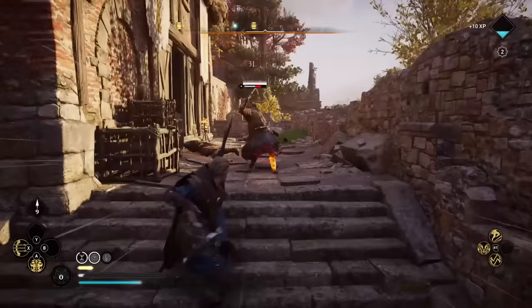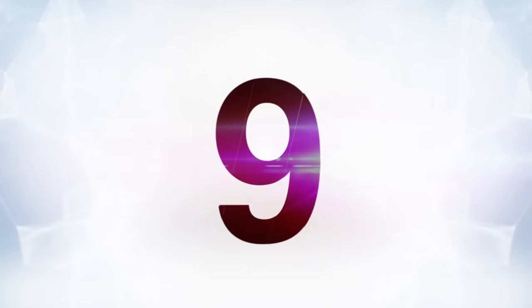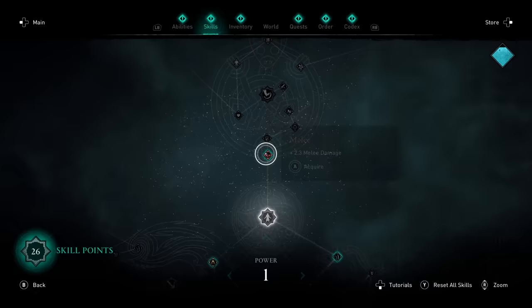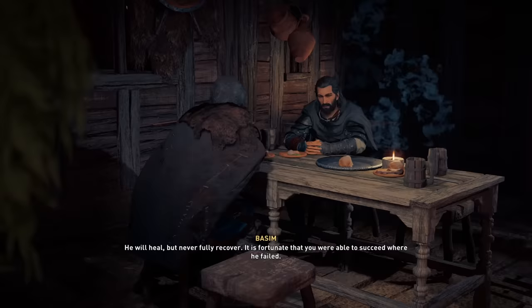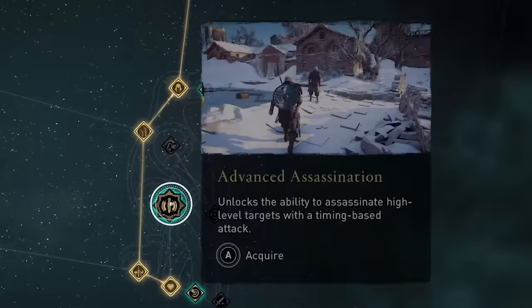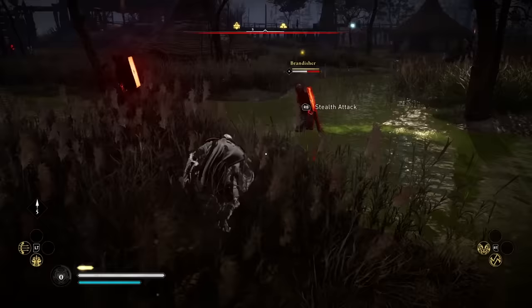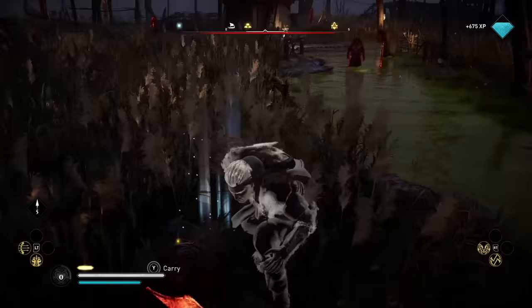You can even equip a shield in both hands if you want. At number nine, some skills are better than others. The skill tree in this game is really big, so let's talk about some that are particularly useful. One of the best skills to get early is Advanced Assassinations — this lets you do additional assassination damage to high-level targets with an additional QTE. It's not too hard; you'll get the hang of it quickly, and being able to kill those guys who you couldn't kill instantly before is very helpful.